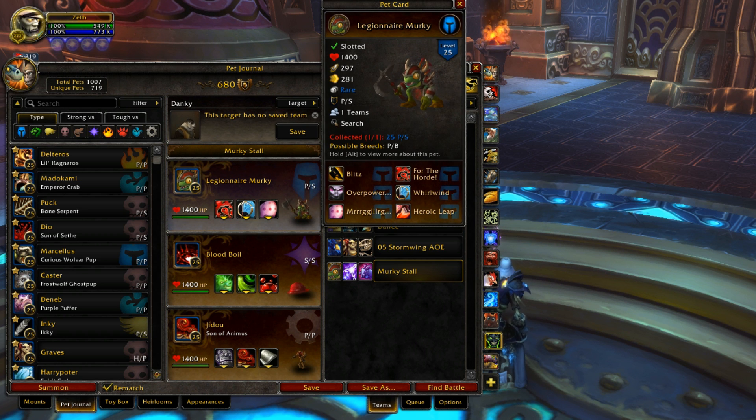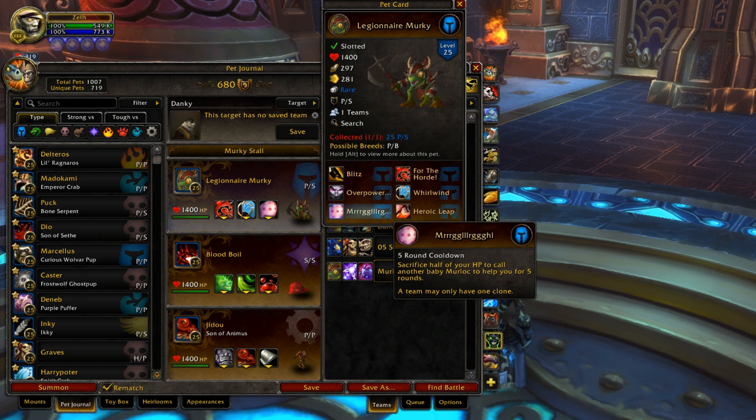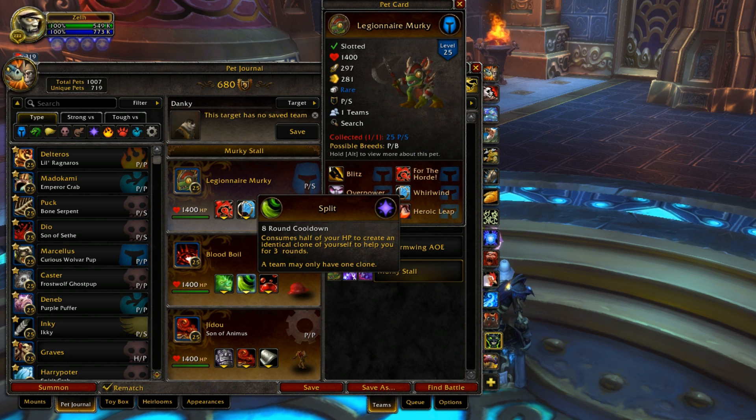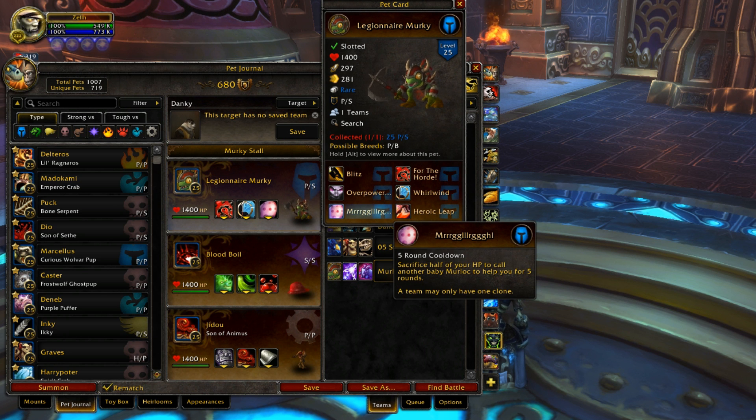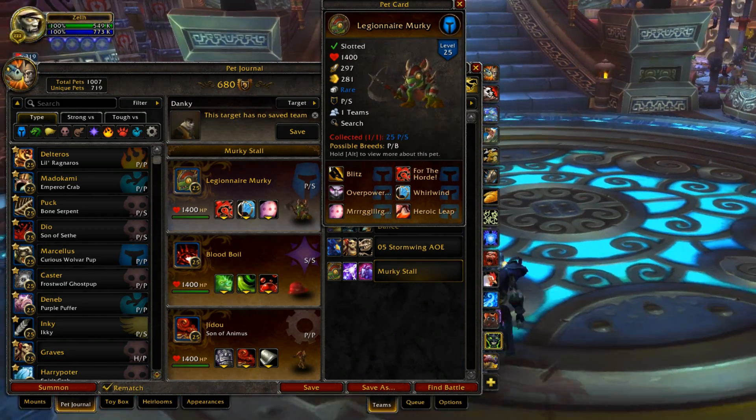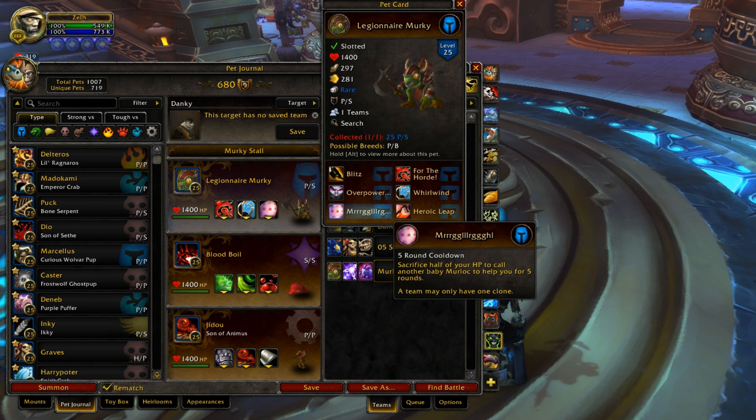This is where the bugs come in. Apparently Mergle Mergle doesn't go away if it's destroyed by Object Destroyer and abilities, so it just stays out, which is a pretty big bug in itself, but I never actually ran into that problem. I did have Split destroyed by a grave, so I know that one goes away and it's not bugged. But I honestly don't know — I didn't really get to check.